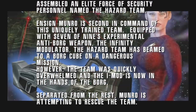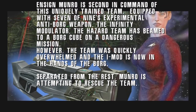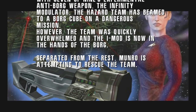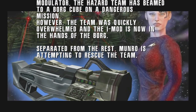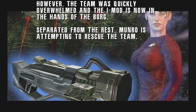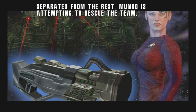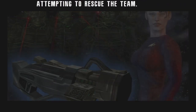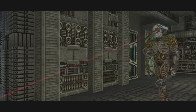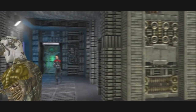assembled an elite force of security personnel named the Hazard Team. Ensign Munro is second in command of this uniquely trained team. Equipped with Seven of Nine's experimental anti-Borg weapon, the Infinity Modulator, the Hazard Team has beamed to a Borg cube on a dangerous mission. However, the team was quickly overwhelmed and the I-Mod is now in the hands of the Borg. Separated from the rest, Munro is attempting to rescue the team. Munro tends to get separated a lot — that's who I am, Ensign Munro. And I'm a redshirt, so that's not a good sign.